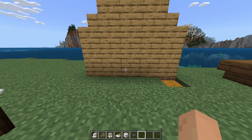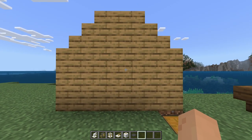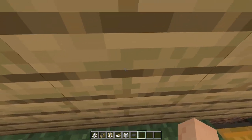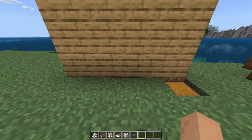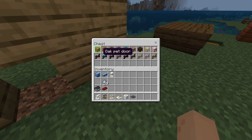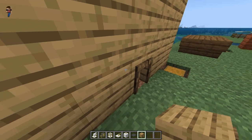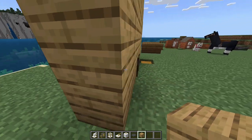One thing that I really like about this add-on is the doggy door feature. Obviously a dog can't get through a regular block, but if we break the block and place one of the pet doors there, you now have a pet door that goes on both sides. There are a bunch of different pet door styles available.